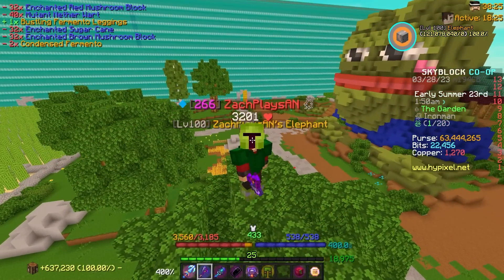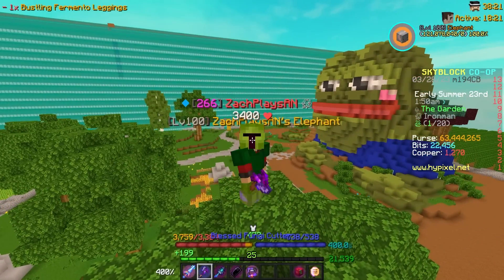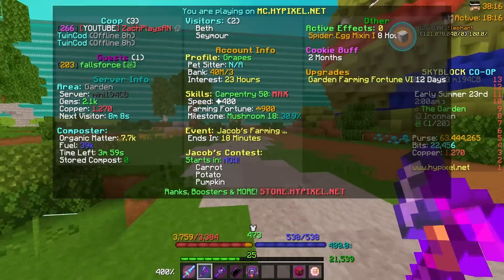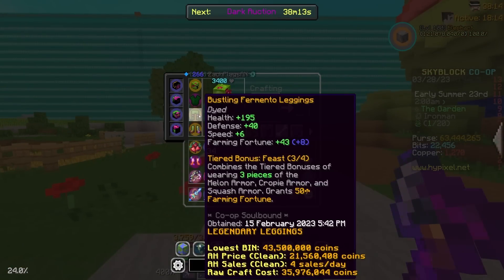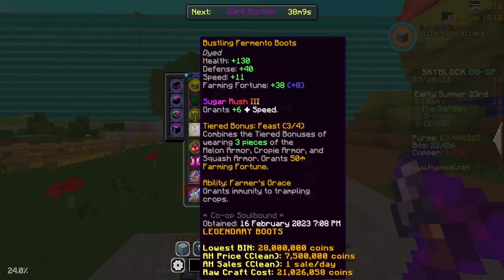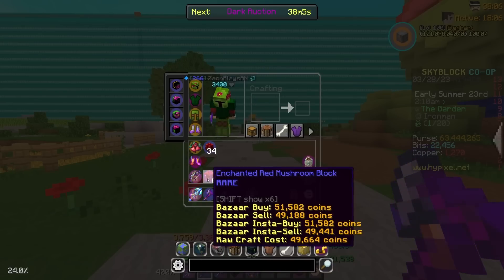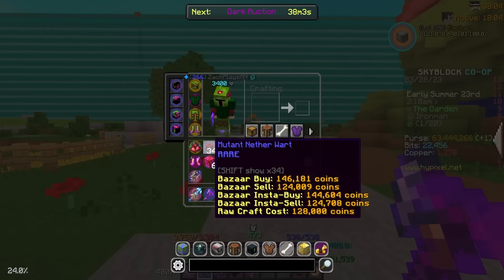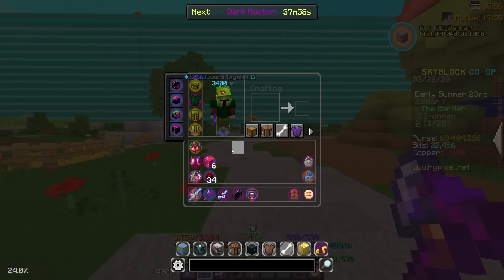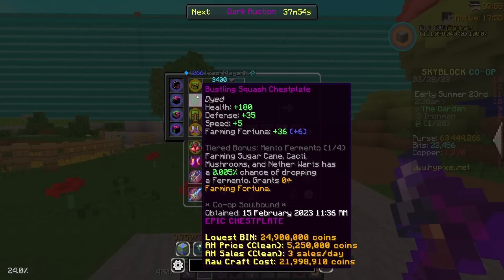Look at the setup coming along. When I hold out my fungi cutter now — 900 farming fortune. So we actually just went up 12 just from upgrading the leggings. This will be even more once we get the chestplate, because we're going to get that full set bonus from multiple pieces. That's super exciting stuff. All that's left is I need more mushrooms, I need some Fermento, I have all the sugar cane, and I need a little bit more cactus. We are actually ridiculously close to full Fermento armor.